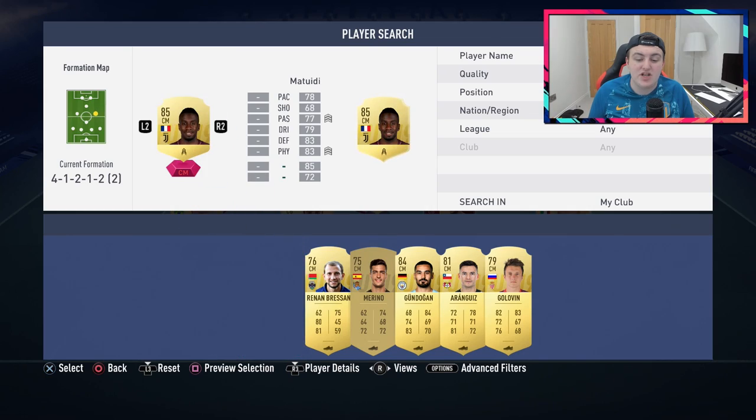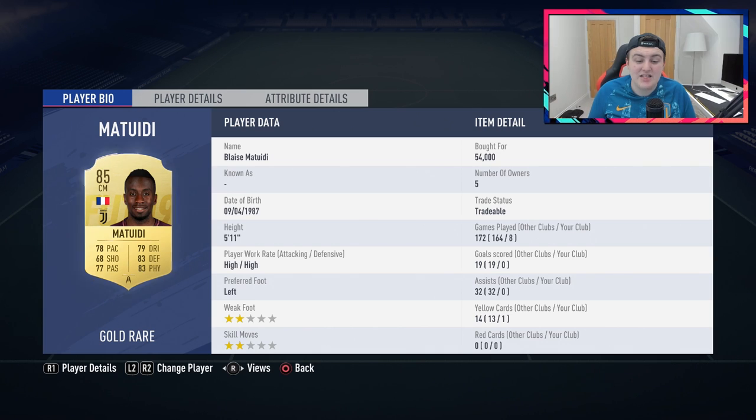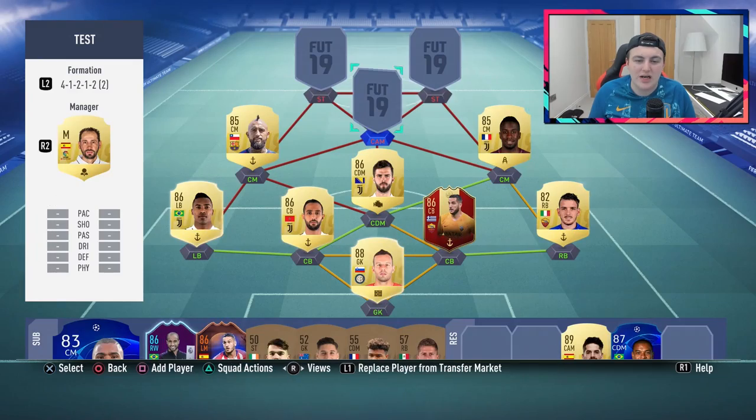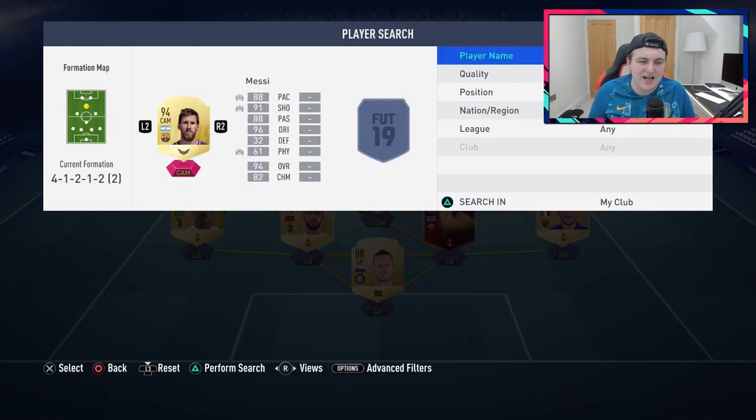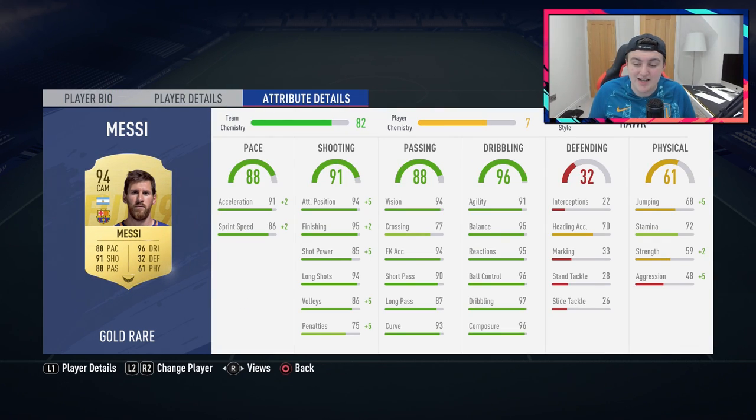Over at right centre-mid we have Blaise Matuidi. He has 94 stamina, 76 strength, 86 aggression, and 84 jumping — fantastic stats with high-high work rates. He's a left-footed, really well all-round card that works really, really well. At CAM we've got another fantastic left-footer — Lionel Messi. Eight games, nine goals, three assists. This guy is absolutely phenomenal. Definitely worth the 850,000 coins paid for him. His stamina is only 72, which is disappointing, but everything else is absolutely brilliant.